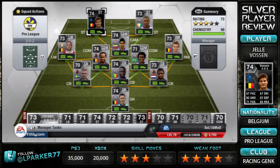Inform Vossen is a 74-rated Belgian striker who plays for Genk in the Belgian Pro League. He has 4-star weaker foot, 3-star skill moves, and on the Xbox he's been going for about 20k.